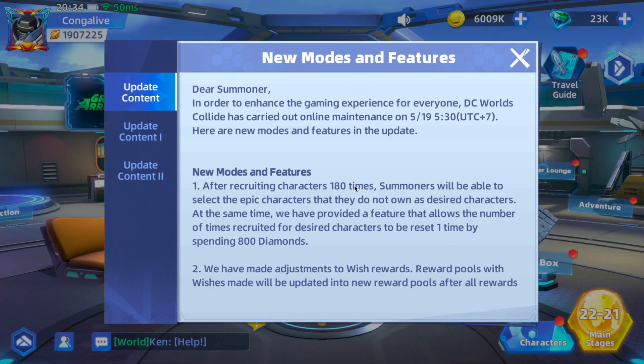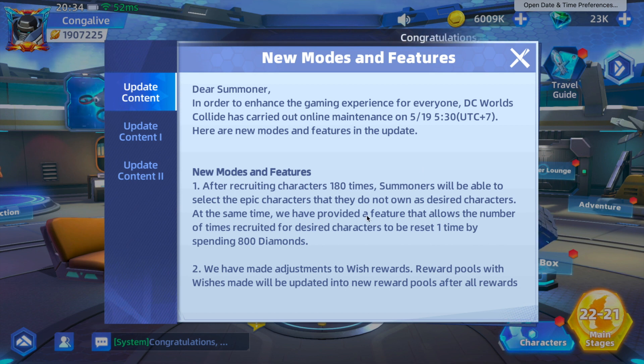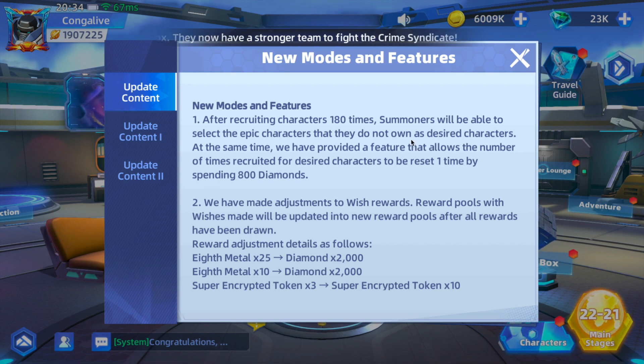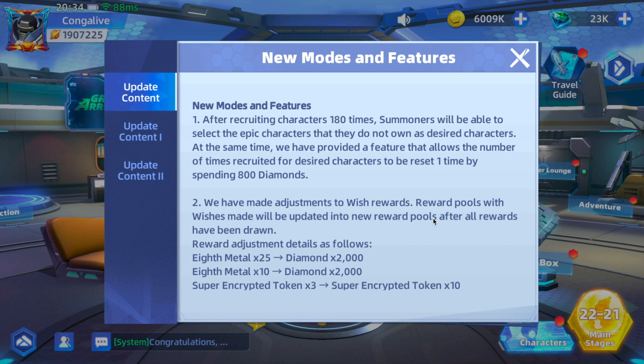They have the update content about maintenance on 5/19, which was today, and that is where they supposedly fixed the bug for the event. After recruiting characters 180 times, you'll be able to select the epic characters you do not own as desired characters — that's really cool. At the same time, they've provided a feature that allows the number of times recruited of desired characters to reset one time by spending 800 diamonds. 800 diamonds is a lot to reset.